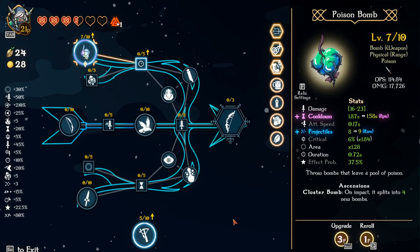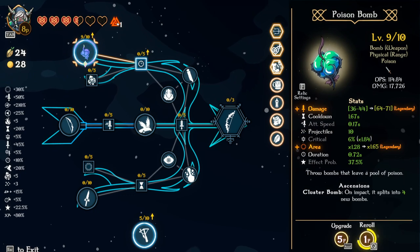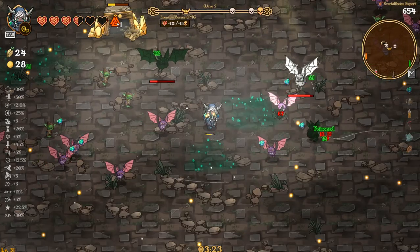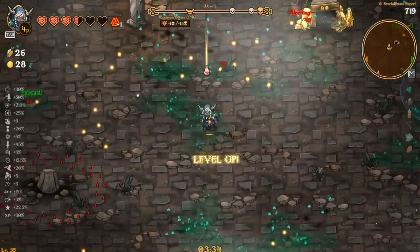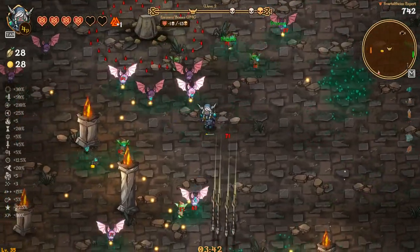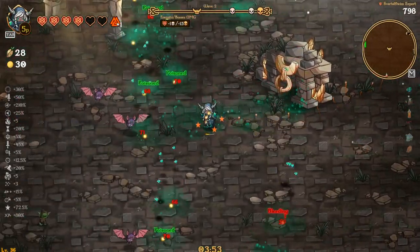I really want damage and projectiles. Damage and cooldown works, but damage and projectiles is what I want for this final one — especially since we're doing damage with it, I want all the damage I can get. And of course, if we can juice up the area from like Talkor and stuff over time, we should be looking super gucci, which is the plan.